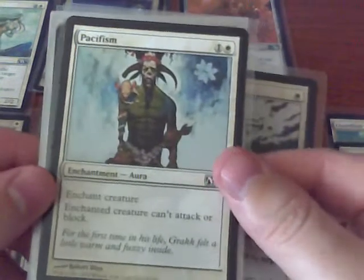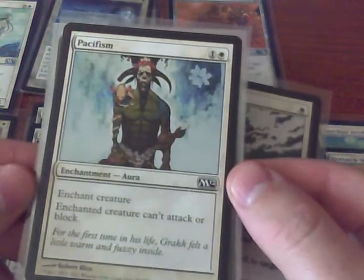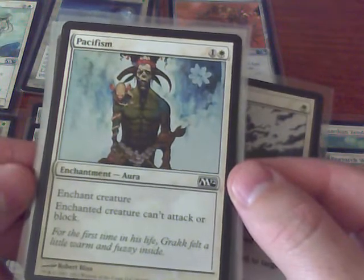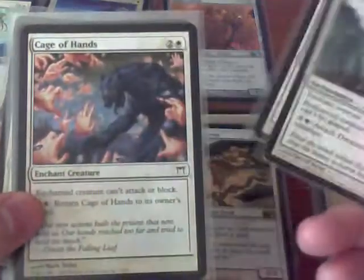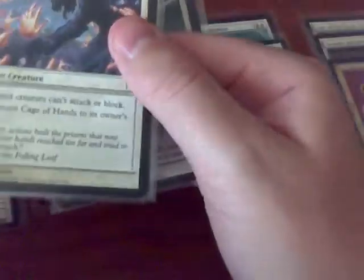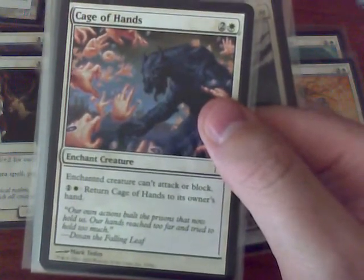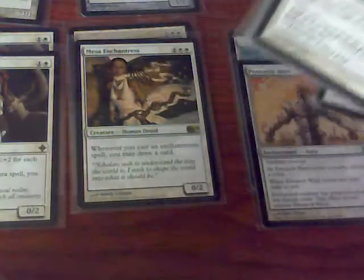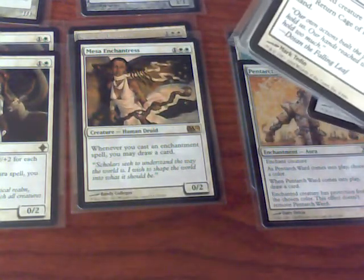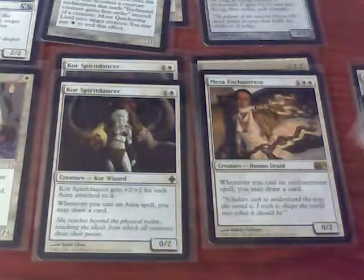Pacifism is a great creature removal card. I could choose Journey to Nowhere, but Pacifism would draw me a card with Core Spirit Dancer whereas Journey to Nowhere would not. I also have a little bit of synergy with Caged Hands — I can pay to return it to my owner's hand and replay it, possibly drawing more cards off of my Core Spirit Dancers and Mesa's Enchantresses.